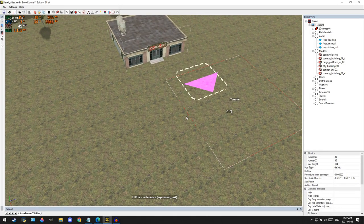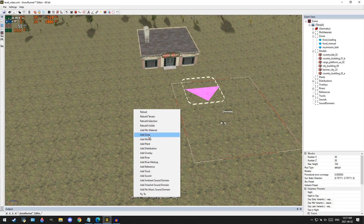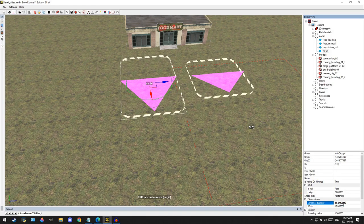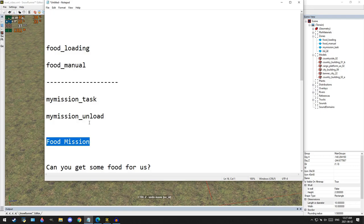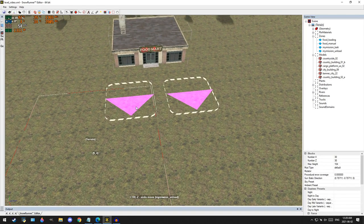So now we've got our task zone set up. The next thing we need is an unload zone, so we're going to add another one. You can change the size of these just by inputting whatever number you want. Now we do the unload zone — we use 'my_mission_unload,' copy that, and place it into the ID up in the zone settings. You can put your icons and 'mission unload' in the name. Then close that down.